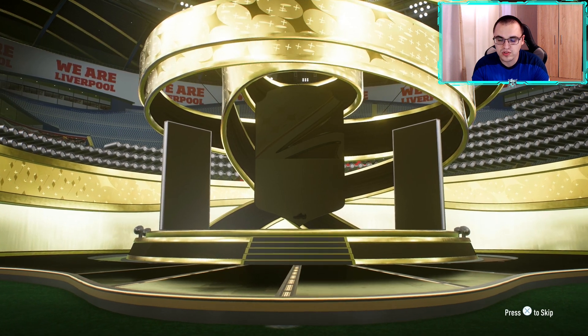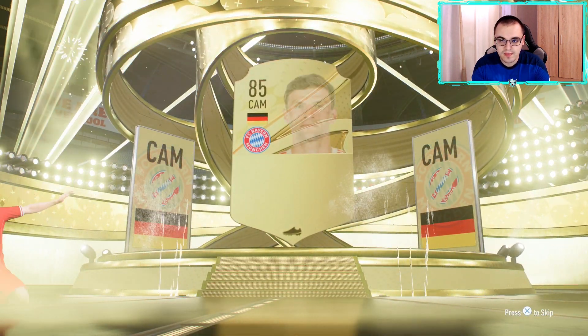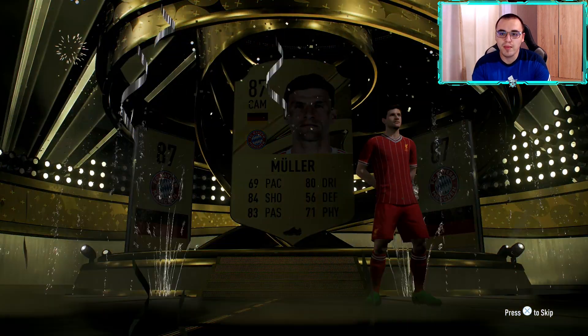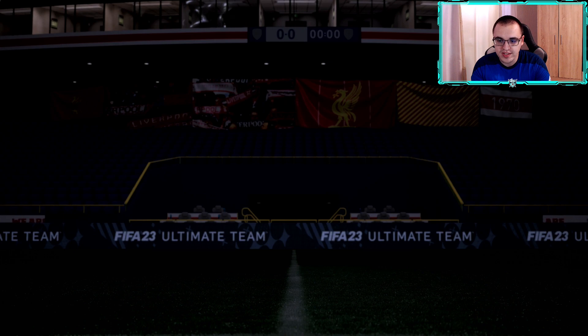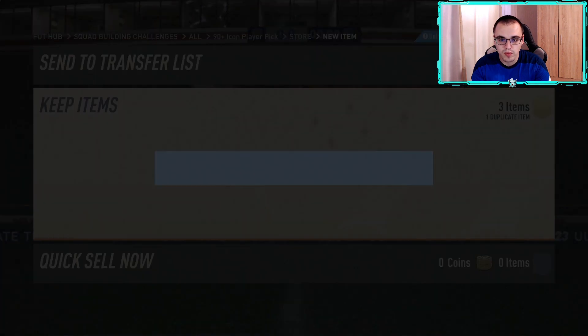Moving on to the next 83 times 3 — can we get our first walkout or at least a special card? German CAM — we do get our first walkout and that's Thomas Muller! He's rumored to be a shapeshifter in Team 2, but obviously right now he's just a normal gold player. Also Ruben Nevsch in this one.